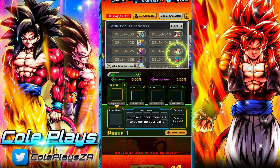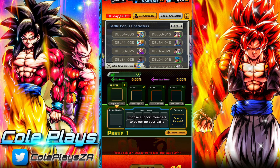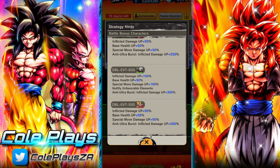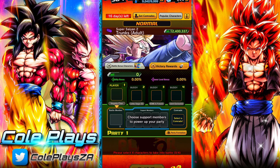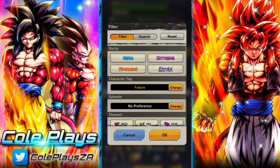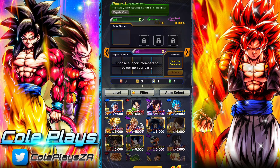There's a whole bunch of battle bonus characters — if you have those, please use them as they are preferred and will be much better. Also consider the typings of the boss you are facing. I'm going to be using only event exclusive units; I don't suggest you do this — I'm just doing this to show the base level you need to enter these at.